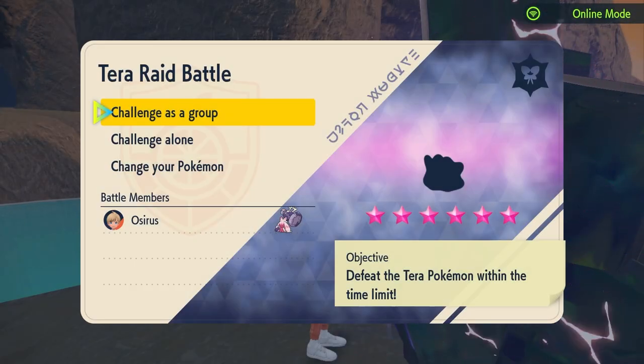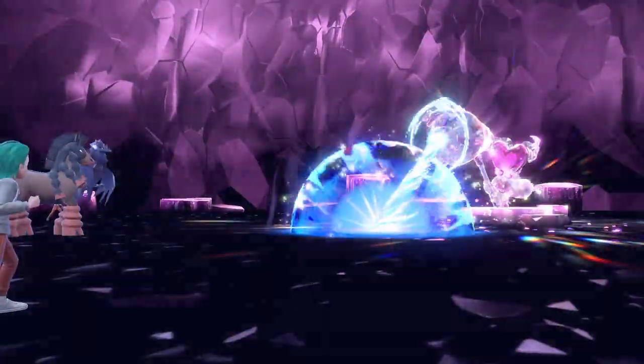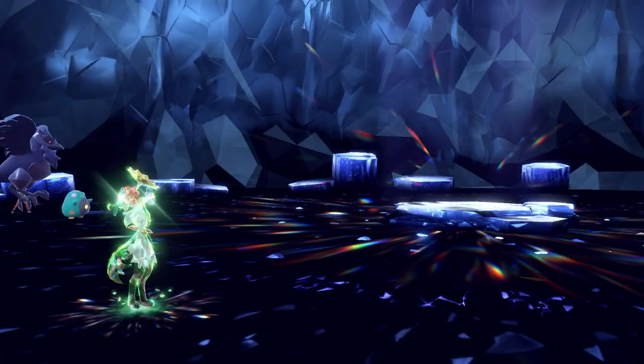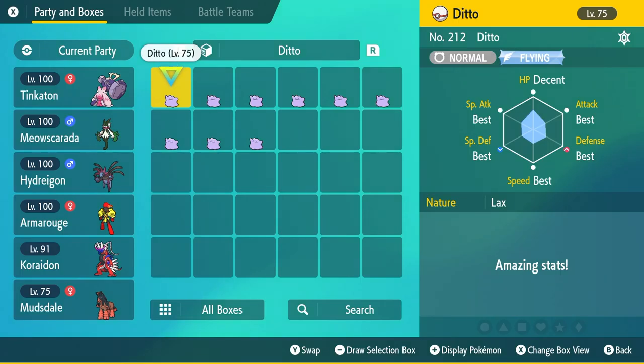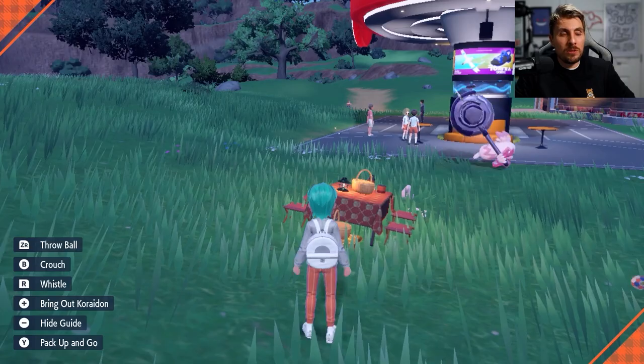Six-star Tera raids are incredibly difficult even when you go online with friends. One of the most sought-after six-star Tera raids is Ditto, as these raids not only give you great item drops but you are guaranteed the Pokémon you catch will have five perfect IVs.